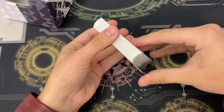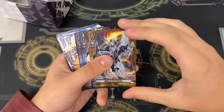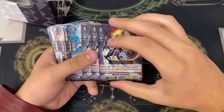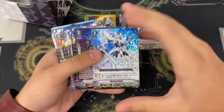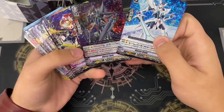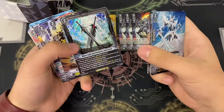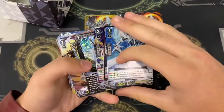Let's go over the cards that are included. So we got one SVR Majesty Lord Blaster, three regular VRs. We got one Blaster Blade and one Blaster Dark, one Star Call, one Wingull Brave, and one When Light and Dark Intersects — all hollowed and foiled. Very nice.